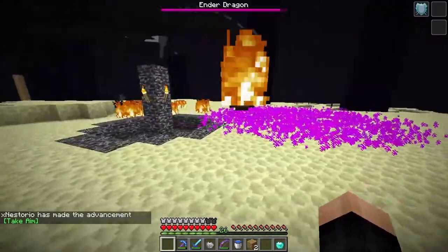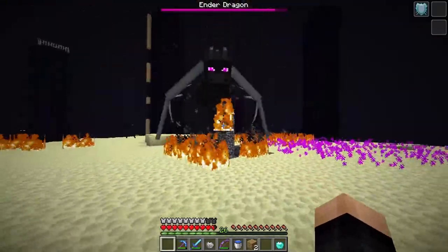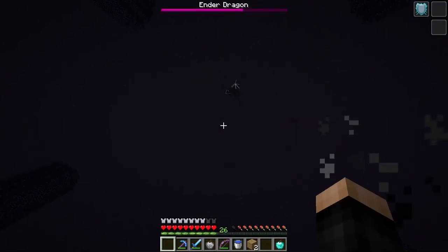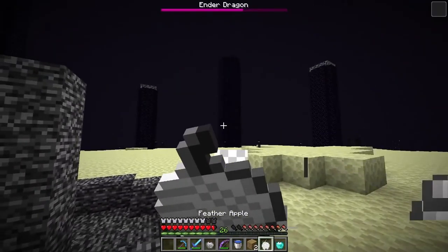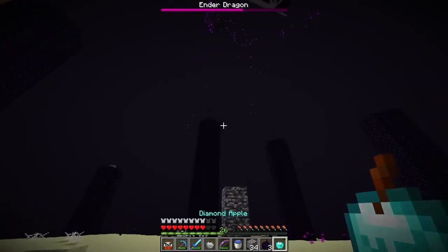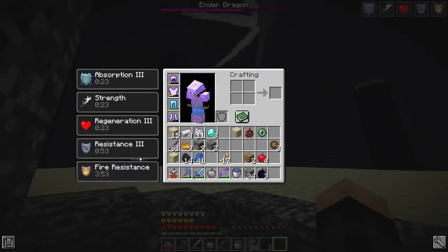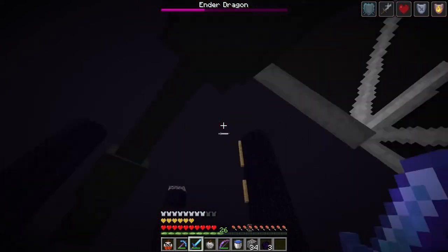Using the fireball apple on the dragon — fireballs, do your thing! It's actually working! Not the most efficient but I'll take it. Dragon is almost at half health. Feather apple — slow falling, would have been useful earlier. Time for the diamond apple! Strength one, regen three, resistance three — the emerald apple might have been better, but the diamond apple is doing a lot of work.